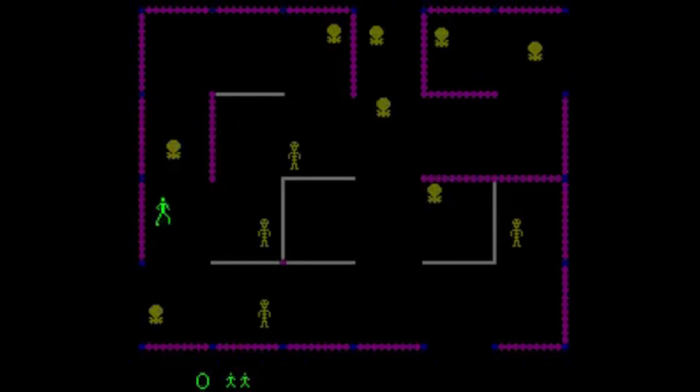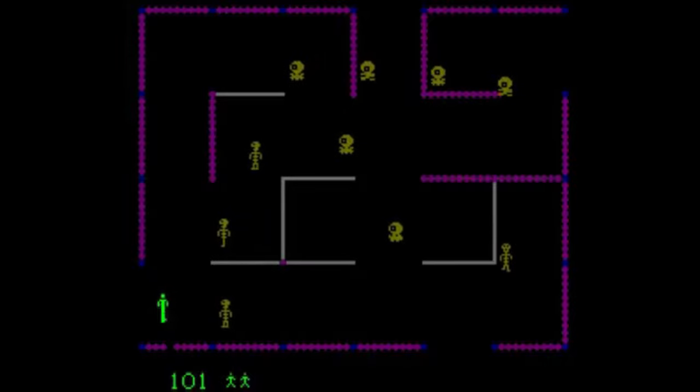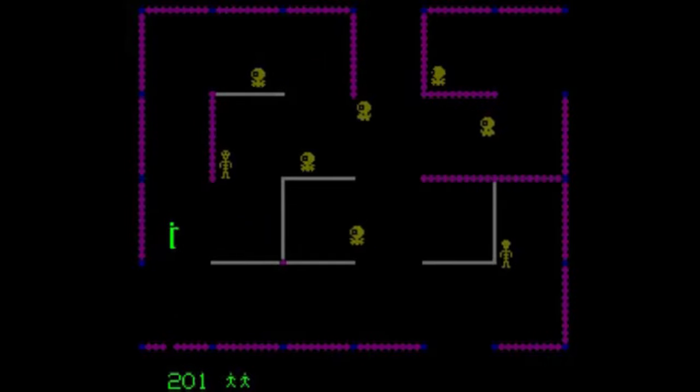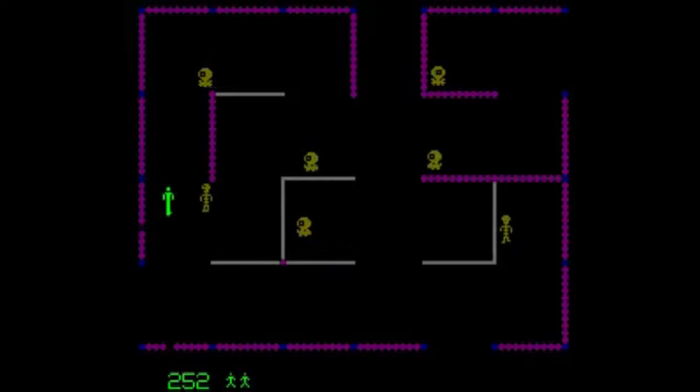Two years later in 1982, Alan McNeil and Stern would come out with a sequel to the game called Frenzy. Frenzy plays very similar to Berserk but features updates such as destructible walls and the ability to kill Evil Otto.